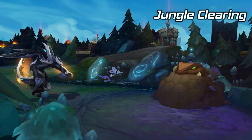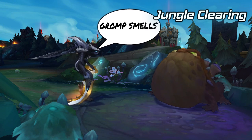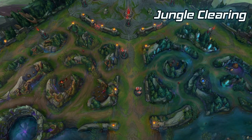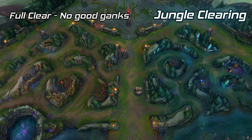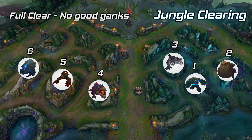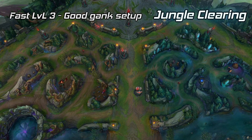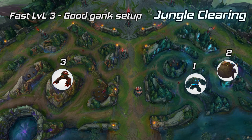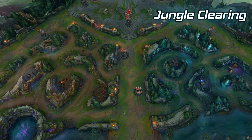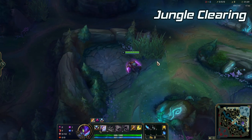Khazix has an average jungle clear, but good optimisation can go a long way. You should always clear based on what you want to do in the game. If you want to farm up early and you don't have good lanes to gank, opt for a full clear from blue, gromp, wolves, raptors, red, krugs — or reverse. If you know that you have good lanes to gank early, you can opt for a fast level 3 clear with 2 buffs and your gromp. For demonstration, we'll go over a full clear showing how to clear jungle camps in the most optimal manner.